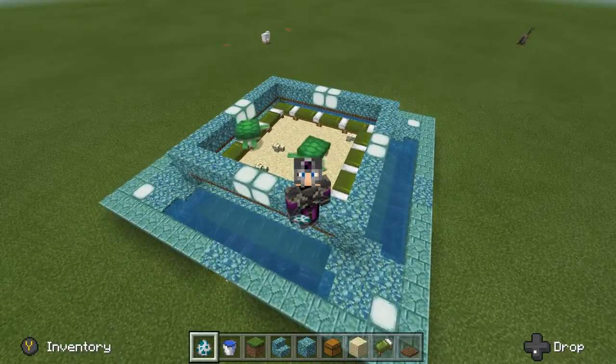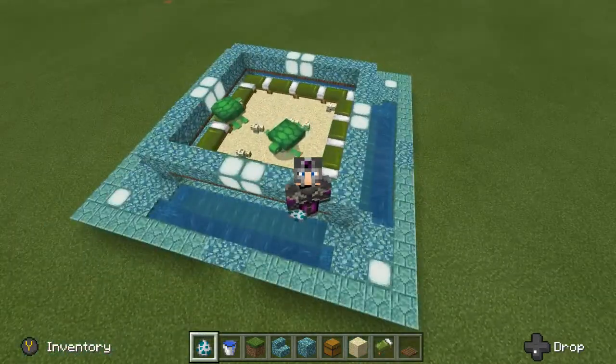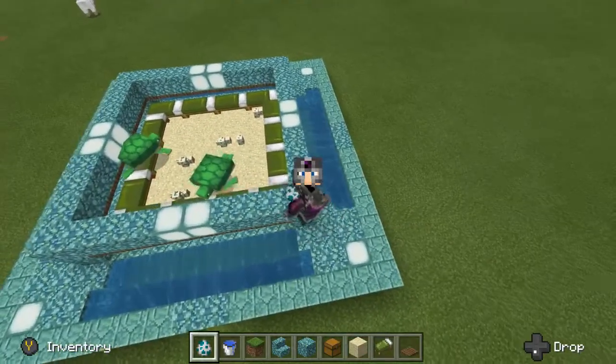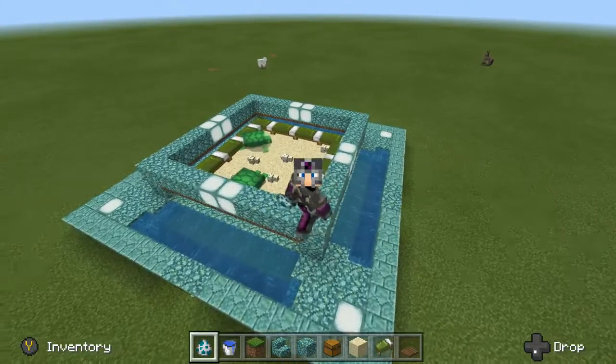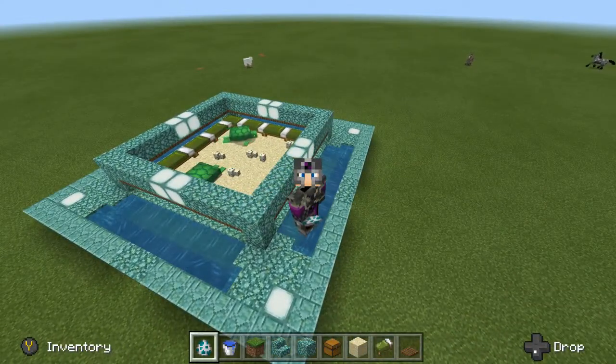Hey guys, how you doing? Today I wanted to show you my turtle scoop farm design. As you can see it uses beds to separate the baby turtles from the adult turtles by taking advantage of their AI.